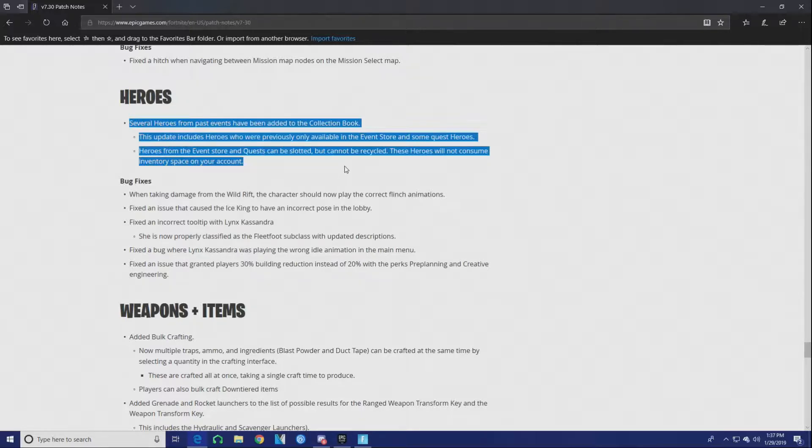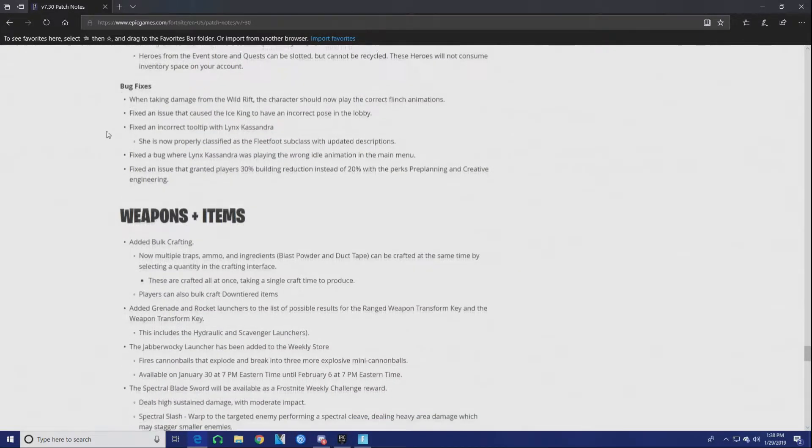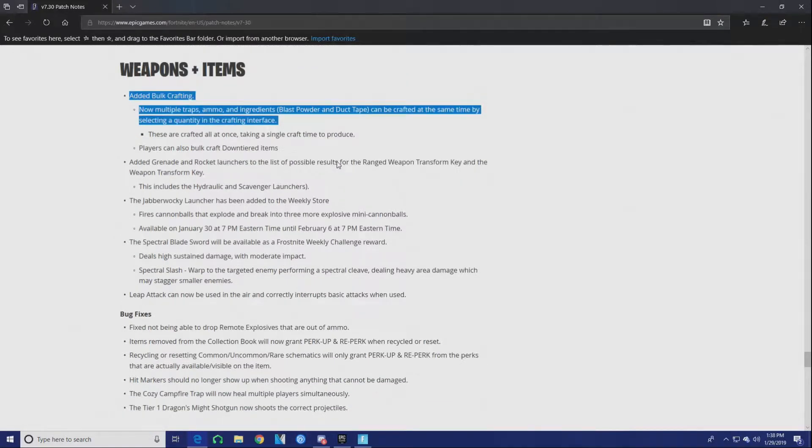This is definitely an important key thing because there's a lot of heroes, as you guys were seeing earlier in the video, that I actually don't use. They're all power level 20. But this is one of the most amazing things I've seen — I got rid of like four or five of them, which is really good. Another important key feature this update added was craft bulking — you can now craft multiple traps and multiple ammos at once.